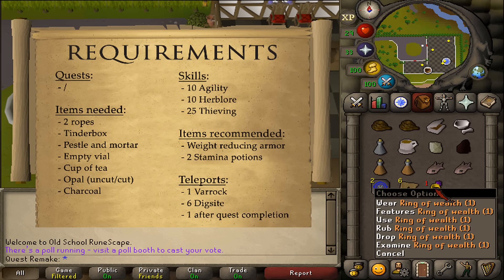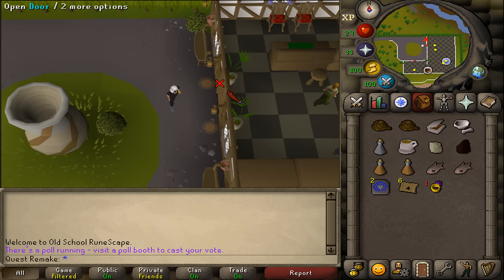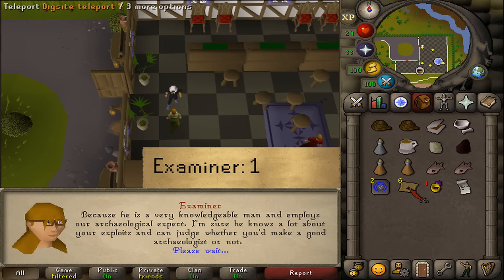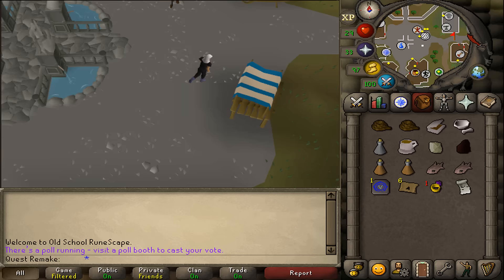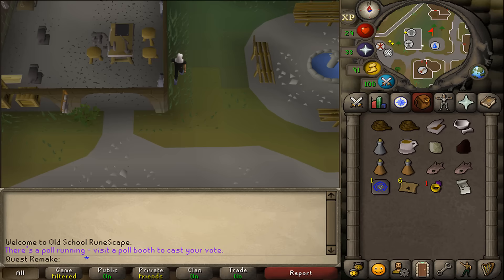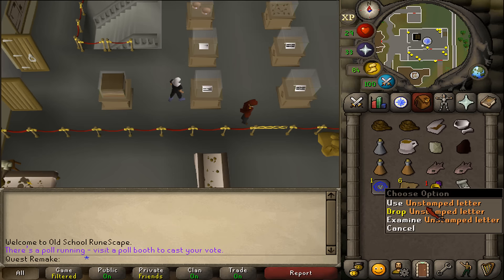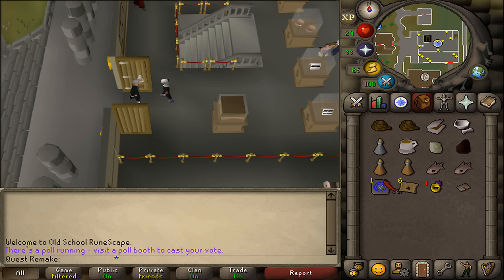The quest starts at the Exam Center south of the Dig Site, just southeast of Varrock. Enter and talk to any examiner, selecting option one. They will give you an unstamped letter. Teleport to Varrock and make your way to the Varrock Castle. Inside the Varrock Museum, use the unstamped letter on Curator Haig Halen, and you will get an unsealed letter. Teleport back to the Dig Site or run back there.